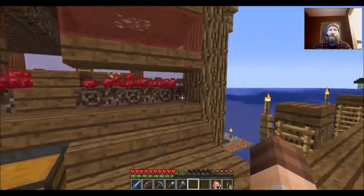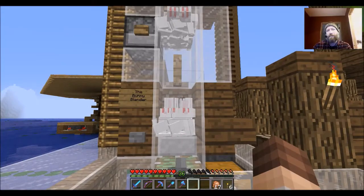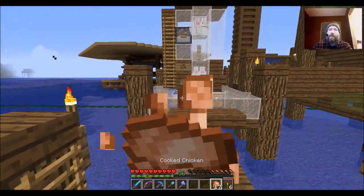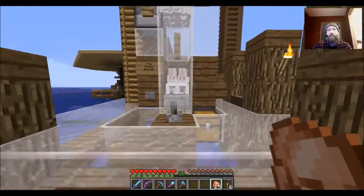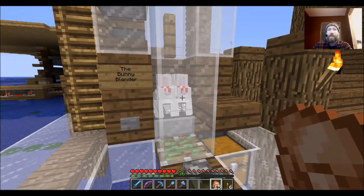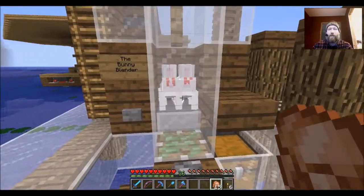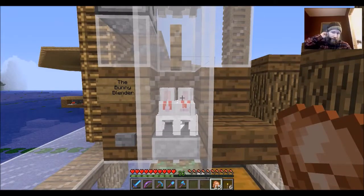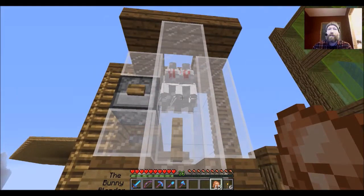That is the nether wart farm. The next one I set up was the bunny blender. I got this design from GenericB off YouTube — he had a tutorial on how to set up this bunny cooker crusher. But I didn't do the cooker part because all I'm concerned with is getting the rabbit's feet. I didn't want to cook them and potentially burn them. To get the rabbit's feet — since it's a rare drop — you actually have to punch them. You can't use mechanisms to kill them; you have to punch them or use a sword.